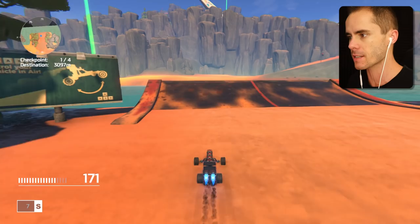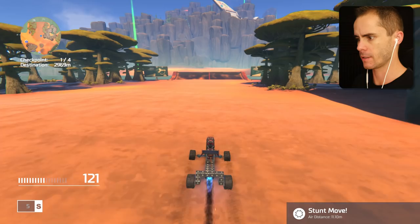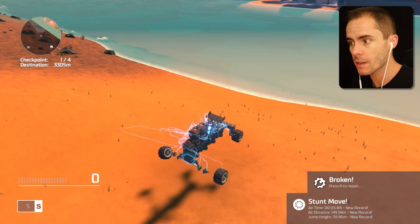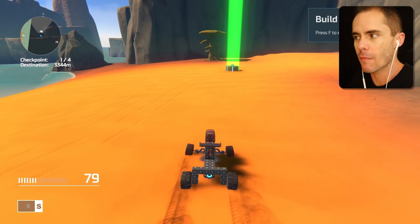Rocket, rocket - we can do this, we can do this without exploding! Yes! Just stop doing the backflips. Yes, we actually made it across! Awesome, so this is it - we're across! Oh my gosh, checkpoint! And it only took creating the most stupid looking vehicle I can think of.